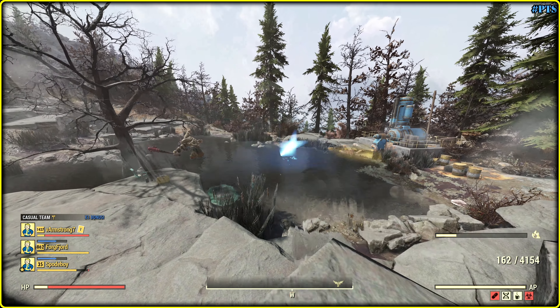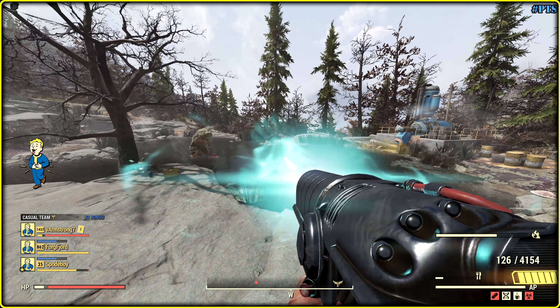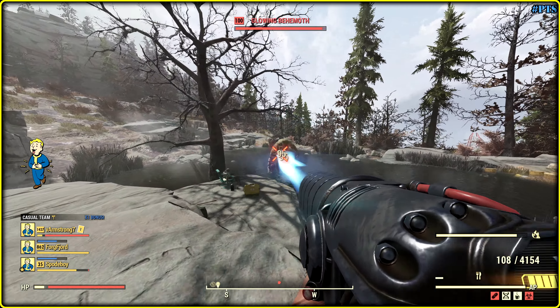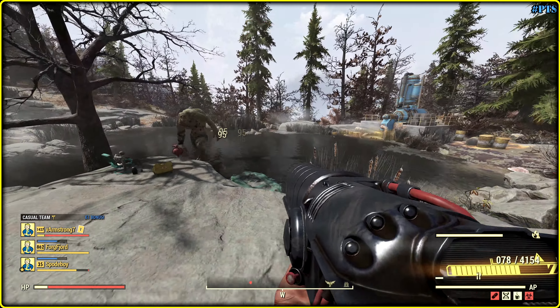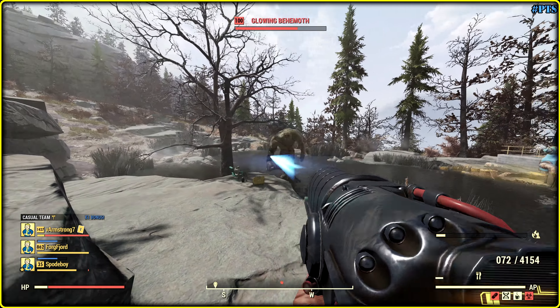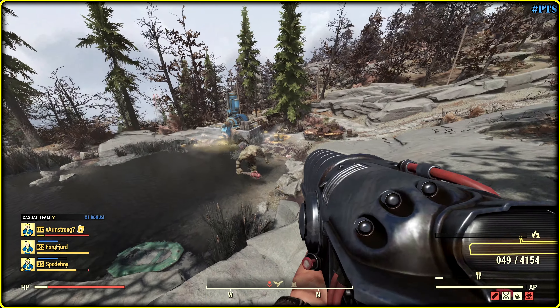So we have this new mechanic that allows us to deal more damage after we shoot a whole bunch of fusion cells. As I understand, it is around 10% more, which is kinda great but could be greater. Let's shoot without overheat — and it is around 80.